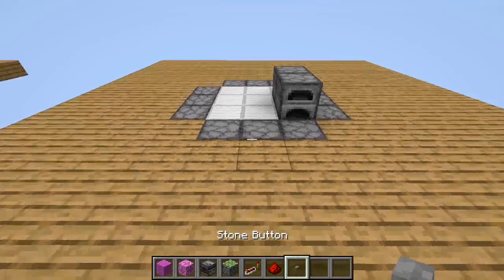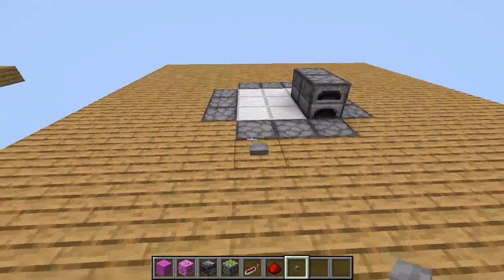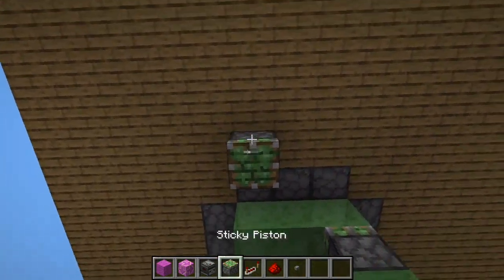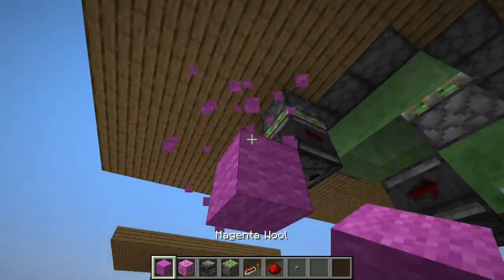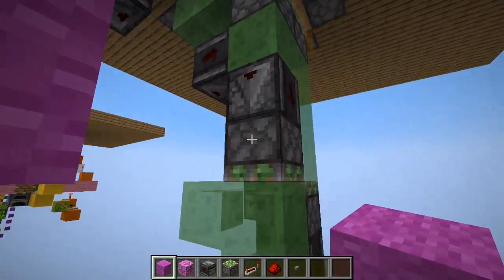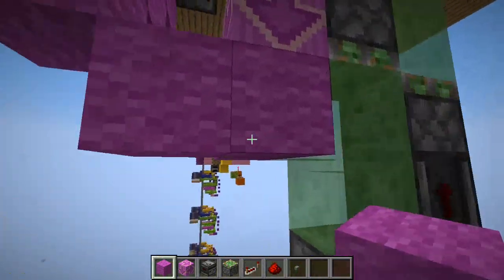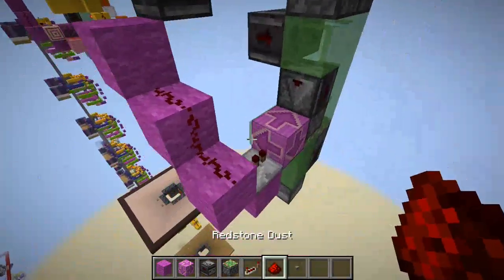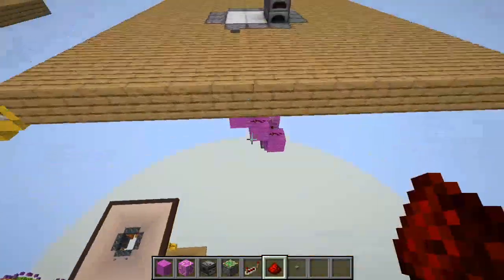Next we have the sending functions — first, sending down. To send the elevator down, we simply make a one-tick generator, then connect the redstone to this piston in the way like this. Now if we press this button, the elevator will be sent down.